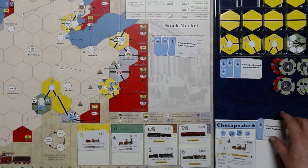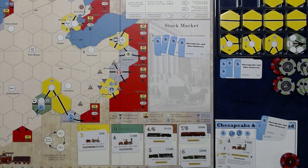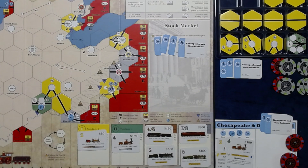Instead of three issued shares, let's do four — that gives me another $70 last OR. Now I can spend $60 to make the connection to Louisville. Then we run our trains: a 2-train for $120 and a 4-train running to $190.